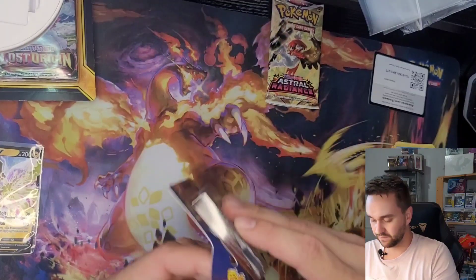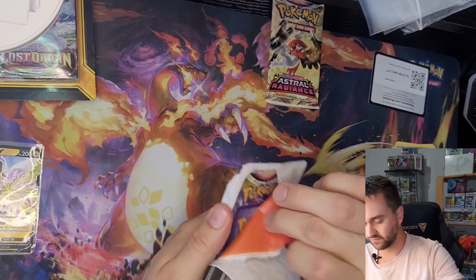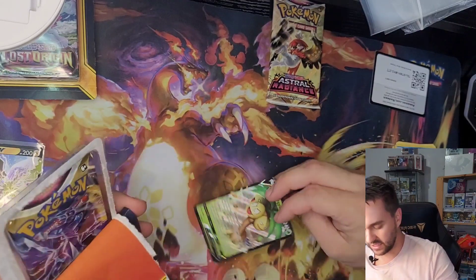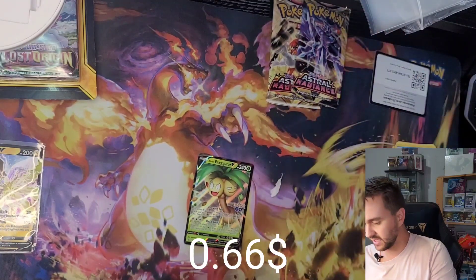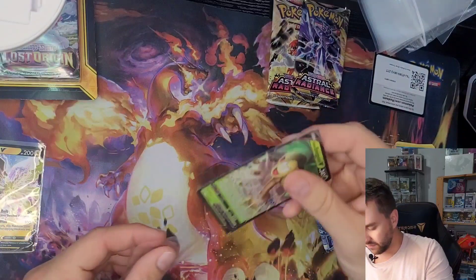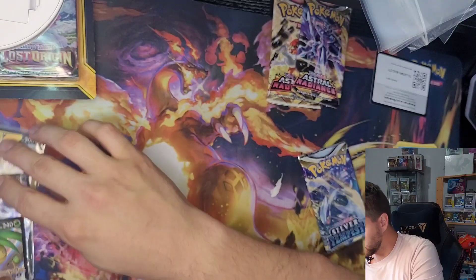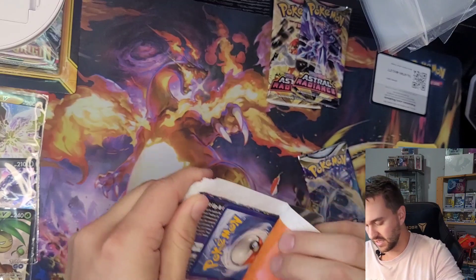So I'm gonna open this one just to have the other Silver Tempest pack and check if we have another Astral Radiance. We have Exeggutor V, and yeah, we have another Astral Radiance. So I don't know what's behind the last Lost Origin. I'm gonna open one just to check if there's not a Silver Tempest as a pack behind.